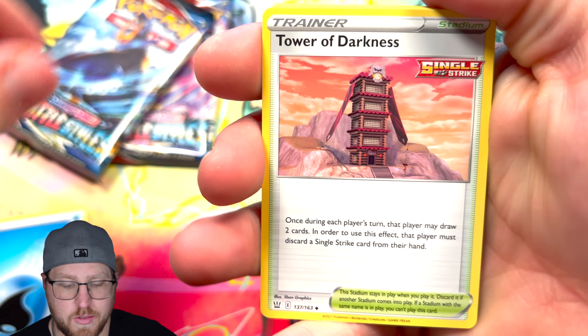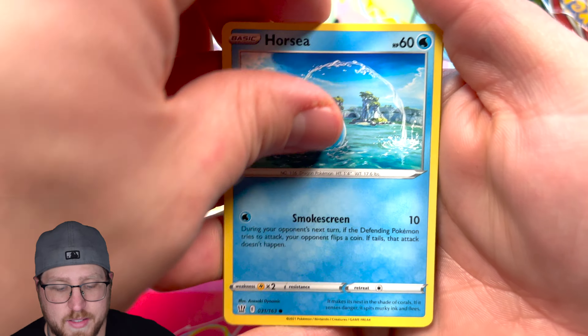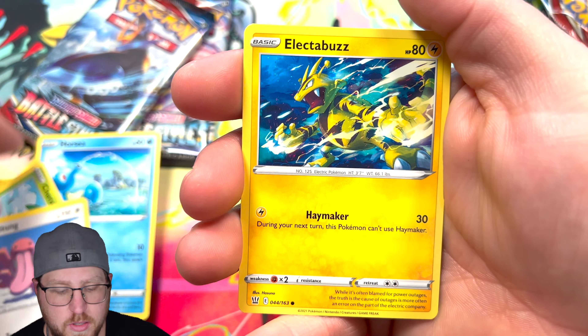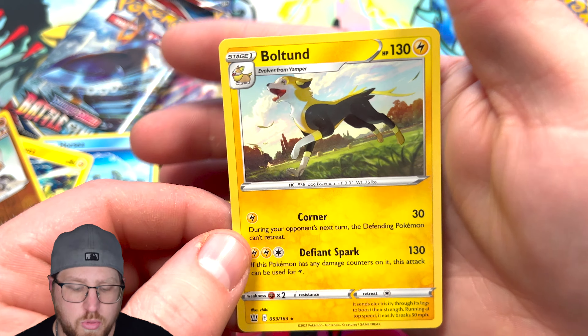I'm really excited about Scarlet and Violet but those EX cards look amazing. We're definitely going to open a lot of that and Crown Zenith, so you're going to see some of those videos coming up too. Nice Electabuzz reverse, Mankey, and a non-holographic Bolt Hunt.